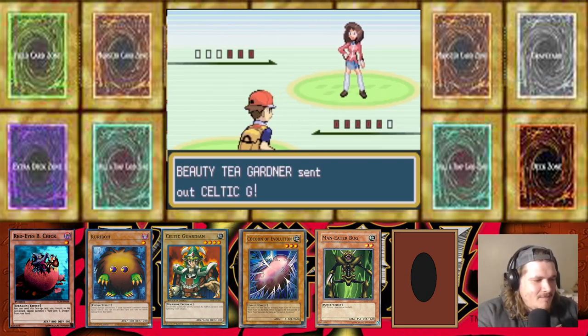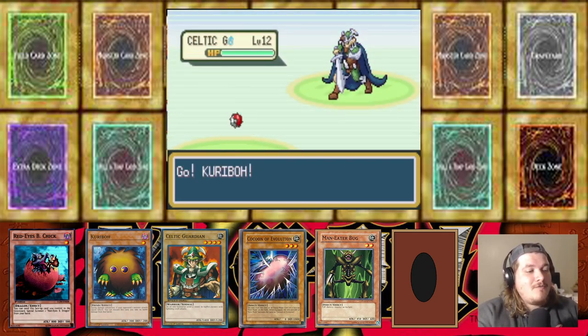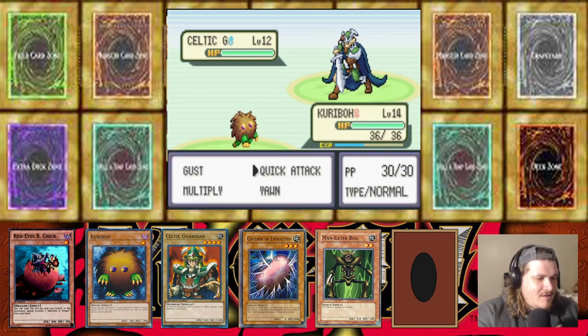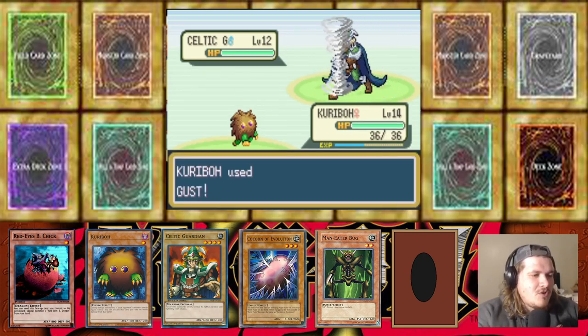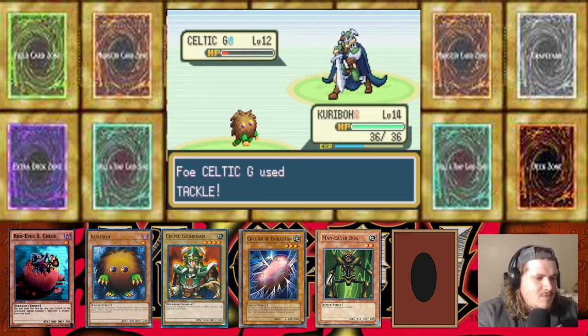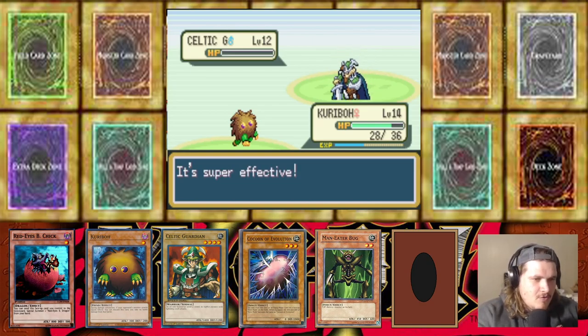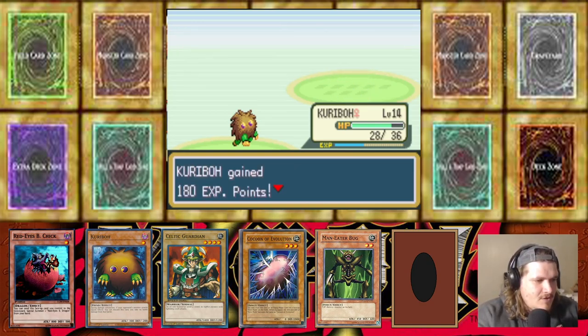Teya Gardener would like to battle — okay! Teya's got a Celtic Guardian at level 12. My Celtic Guardian is a little stronger but Karibo has flying type attacks, so Celtic Guardian is going to be destroyed. I attack your Celtic Guardian with Karibo — send you to the card graveyard!